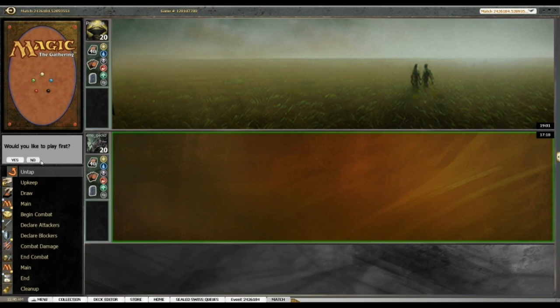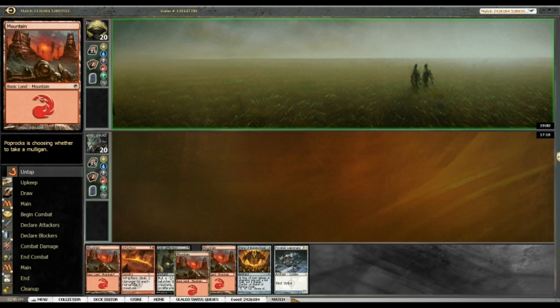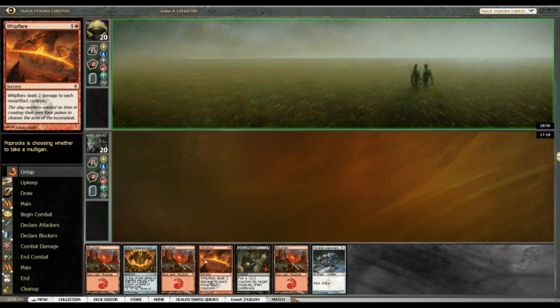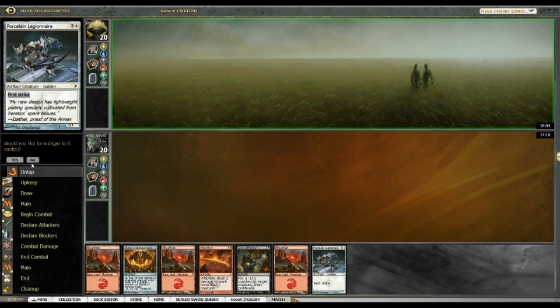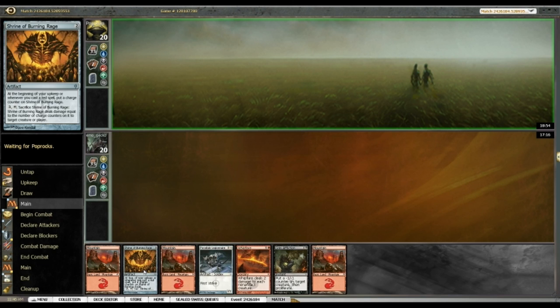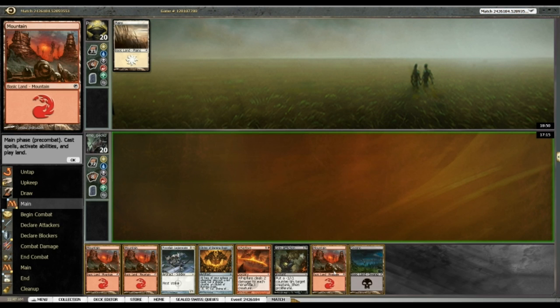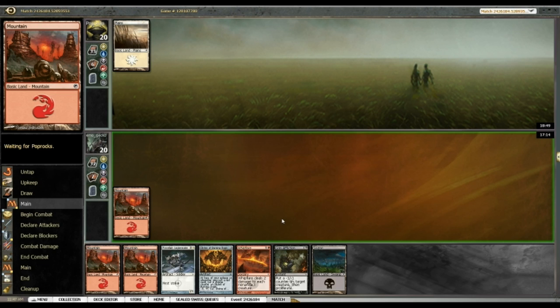Alright, Round 3, Game 2 — we're not going to play first. They say it's the bomb format, so show me the bombs this game. This hand is actually fantastic; we're definitely not going to mulligan. It's got good removal, it's got a good creature. We just need to draw our bombs this time.